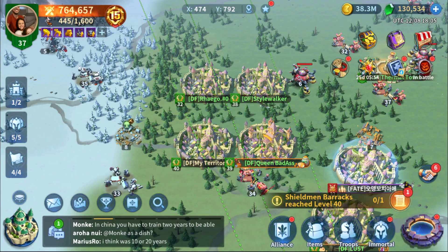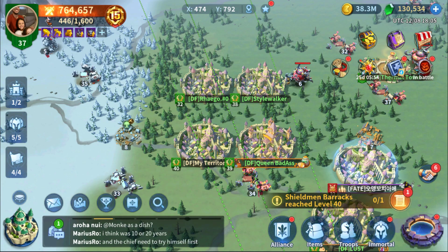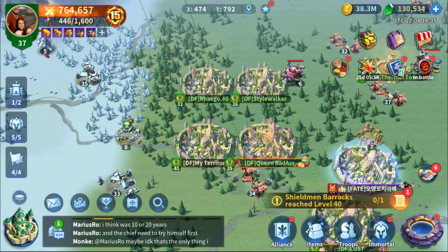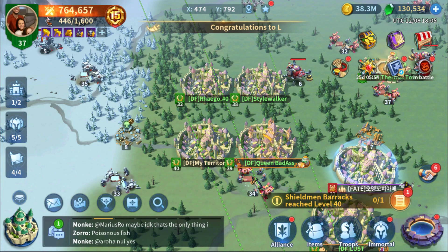Green gems — as you can see I got a bunch. Now in addition to this, when is the best time to spend green gems? That's going to be the second layer: when is the best time, and where do you spend them?